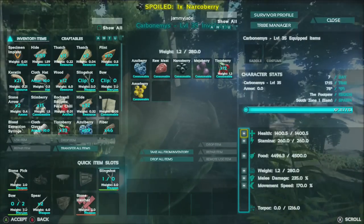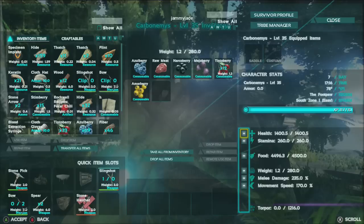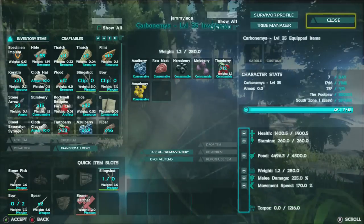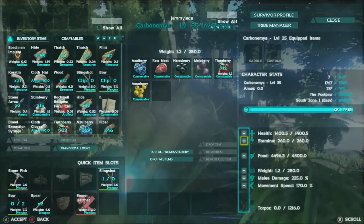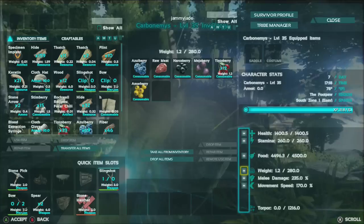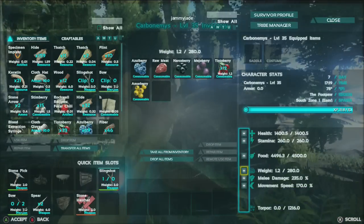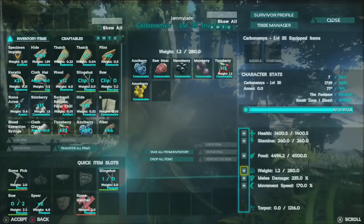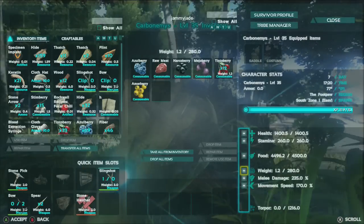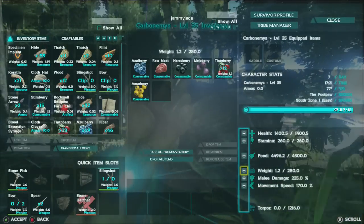And lastly, we're going to have one quick bonus tip. Your dinosaurs gain XP so they level up too. You can click on whatever you want them to level up in — whether it's health, stamina, food, weight, melee damage, or movement speed. And don't forget, they can be used as walking suitcases — you can put lots of items in them and they'll carry them for you. But be careful: if they get killed or attacked, you might lose your items after a little while.